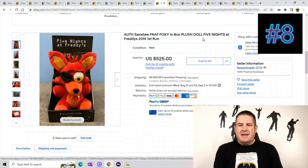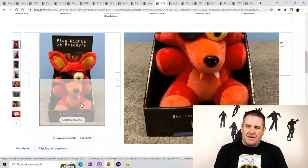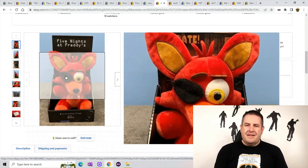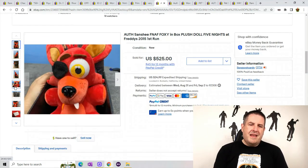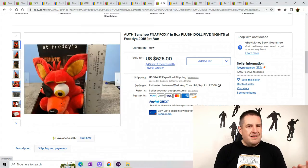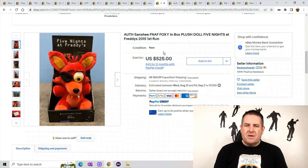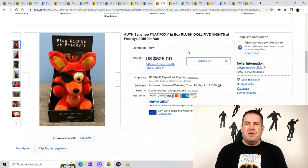One of the first Five Nights at Freddy's plush I chose to show — this is Five Nights at Freddy's Foxy in Box, one of the first run. Keep your eye out for Five Nights at Freddy's. Make sure they're authentic and have the Five Nights at Freddy's tag. There are many different versions — different eyes, an eye patch, a button, a dot. There are about 20 to 30 different versions of each character. This guy sold for $525 plus $24.99 shipping. I did not include all the Five Nights at Freddy's because probably the whole top 20 would just be him.